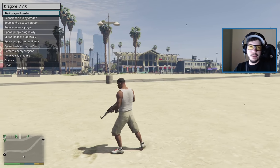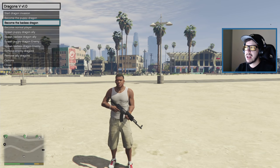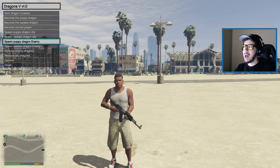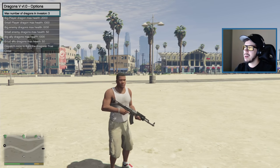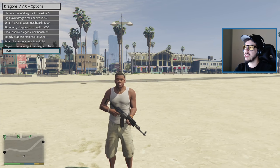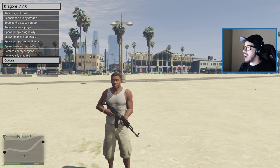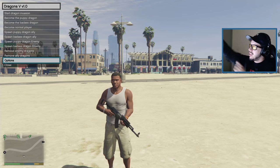In version 1.0 we have several options: start dragon invasion, become the puppy dragon, become the badass dragon, become normal player, spawn puppy dragon ally, spawn badass dragon ally, spawn puppy dragon enemy, spawn badass dragon enemy, remove enemy dragons, remove ally dragons. In the options you can set the max number of dragons in the invasion — default is 3 — set their health, and even dispatch cops to fight the dragons. When did you ever think playing GTA 5 you'd dispatch cops to kill dragons?